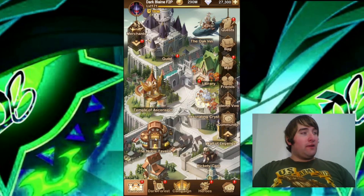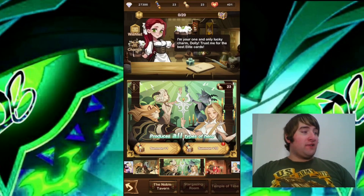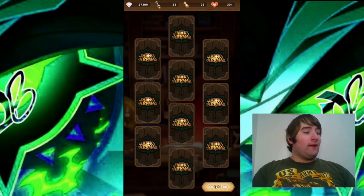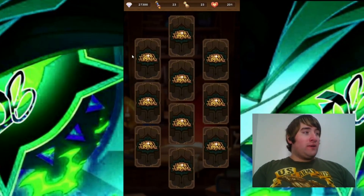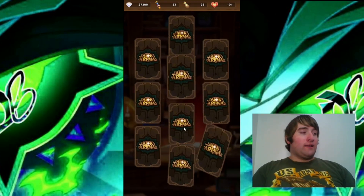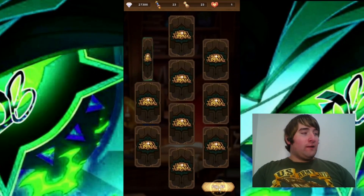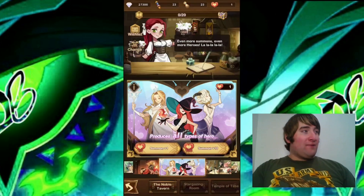Let's go ahead and move over to the Noble Tavern. I have 27,000 Diamonds, 23 Faction Scrolls, 23 Common Scrolls, and over 400 Companion Points. I'm going to start with the Companion Points summons — I'll be able to get 4 ten-pulls from here. The Elite Hero chances for the Companion Summon are lower, so I don't expect to get any Elite Heroes, but that would be awesome. I did get quite a few Auto Retirement Resources there, so that's very nice.